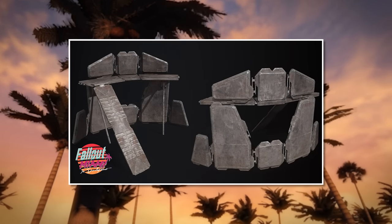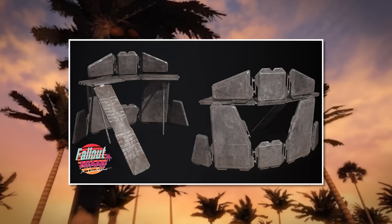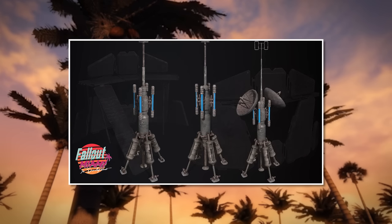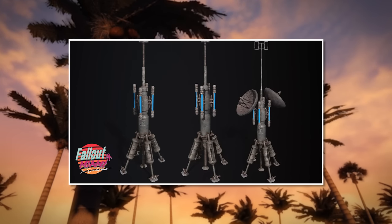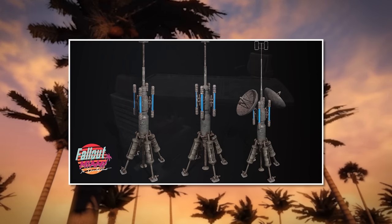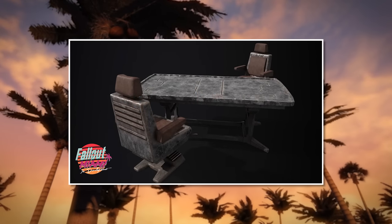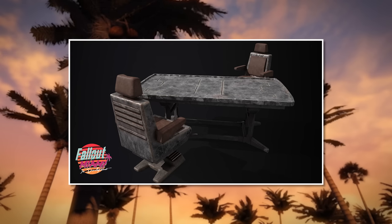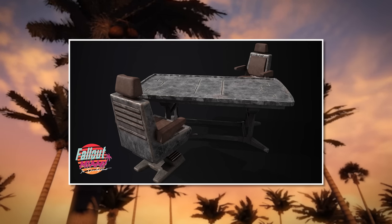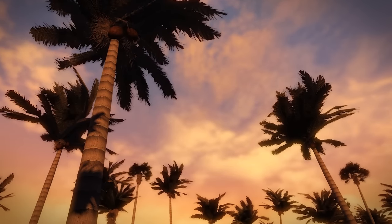A couple of years before the destruction of Raven Rock, the Enclave dispatched a team to Miami Beach. Their objective? Recover a pre-war military installation with vast computational power and establish a permanent Enclave presence in the region. Although this detachment wasn't particularly numerous, it was certainly diverse — everything from high-ranking officers to cadets and civilians. After Raven Rock fell, this somewhat under-equipped base was left isolated, unable to contact any other Enclave remnants. It's been 10 years since then, but we'll leave that juicy lore for another time.